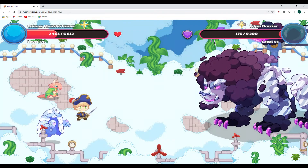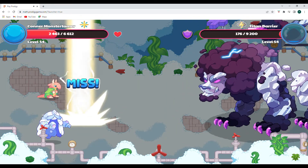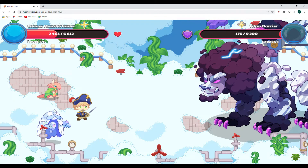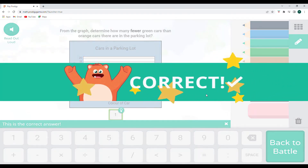One more hit and we will have beaten the Titan. The Titan missed — fantastic! I think we have this one as long as I pay attention. From the graph, determine how many fewer green cars than orange cars there are in the parking lot. Orange is in between 14 and 16, so that would be 15. Green is on the 14 line. So that's a difference of one — 14 to 15 is a difference of one.